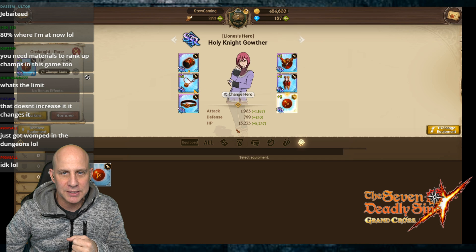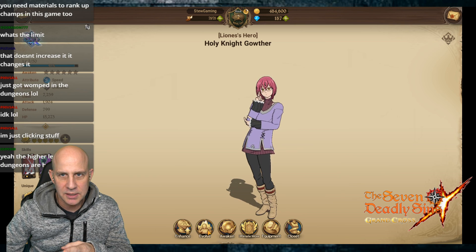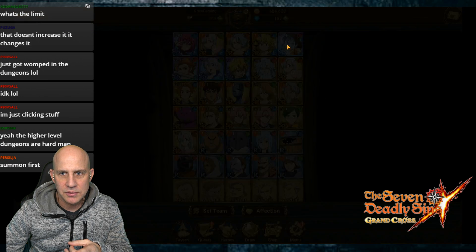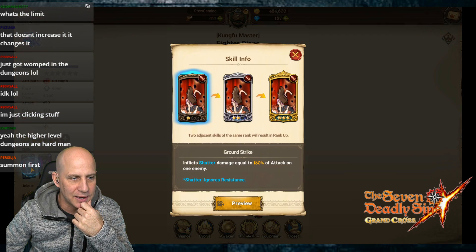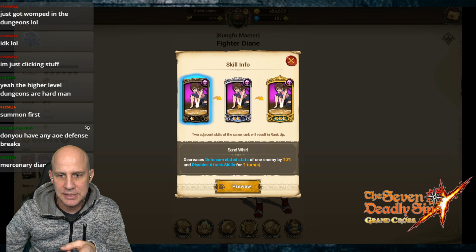Okay that's enough - we're gonna save the rest of the equipment. Who do you guys want to slap this equipment on? We could go with Meliotis or Elizabeth. You said AoE decrease defense - the kung fu one? But decrease defense related stats is only one enemy though, and disable attack is only one enemy - that's no good.